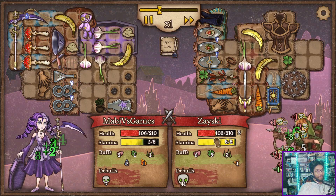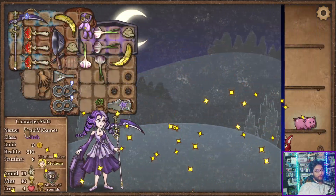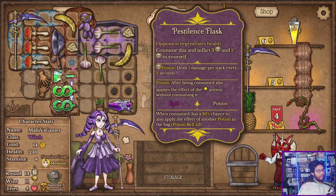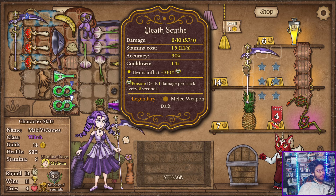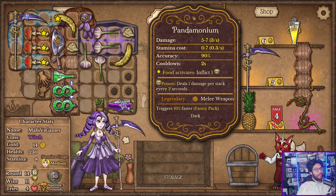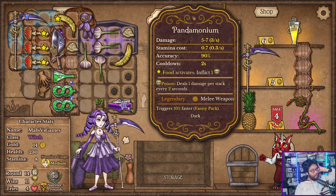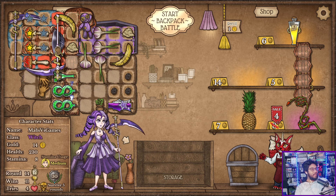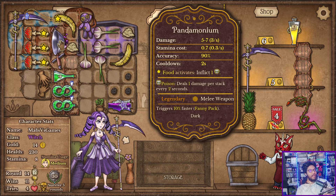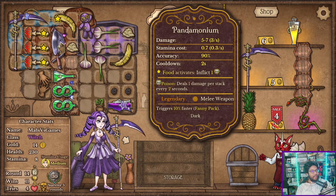Did it work? Did it do anything? 0.3 damage for each — that's whatever. We need another one of these — I want continuously three of these. I don't want to just make the potion because I can. There's no way — what am I supposed to do? I mean technically I can, but then the pandemonium doesn't go off. Foods activate, inflict. Because if I do this — what's more DPS? This takes up so much more room too. Over the pandemonium: 6 to 10 damage. Cooldown 2 seconds vs cooldown 1.5 seconds — better accuracy, stamina cost is way higher. Stamina cost is an issue.